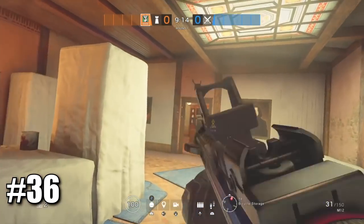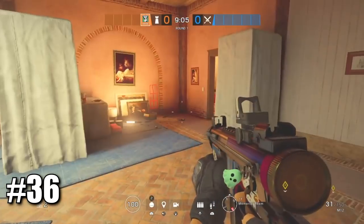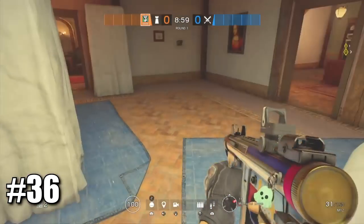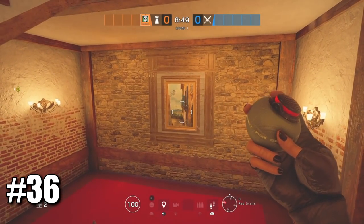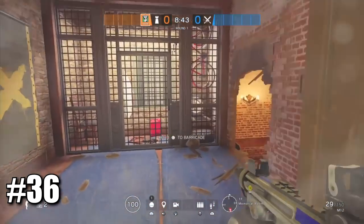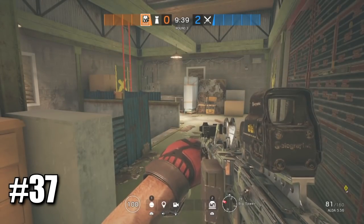The next tip is on Villa — a lot of people do not know this. A lot of people like to push from south when you guys go kitchen or dining hall, and many come through this window. What you can do to flank them is: this painting right here is actually destructible. Take someone with an impact, nitro, or even a shotgun, throw it on here, and you can climb right up and instantly flank them. A lot of people won't expect it because they don't know this is destructible.